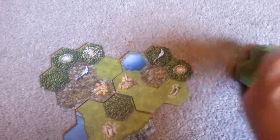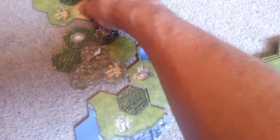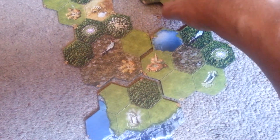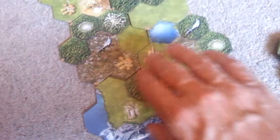So at this point, you would put down three more tiles like so. Make sure that they are oriented the right way. Circles have to meet circles. Stars have to meet stars. And the numbers have to be right side up.